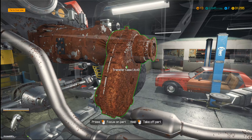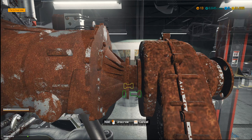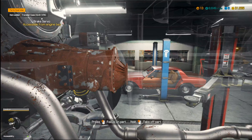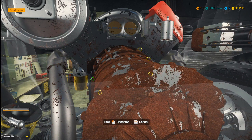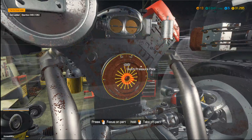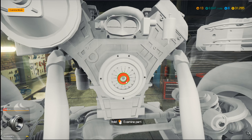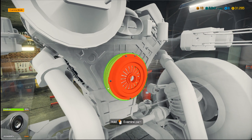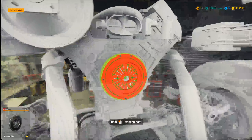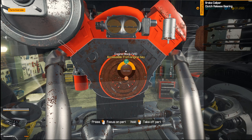Now we're going to take off the transfer case and very satisfyingly remove some bolts. We can see it's at 12% — that does need to be replaced. Same with the gearbox. The flywheel does not need to be replaced, that's good. So let's go back to remove — we're going to add this to the shopping list and remove it. I just find the shopping list helps me keep track when I'm actually purchasing replacement parts.